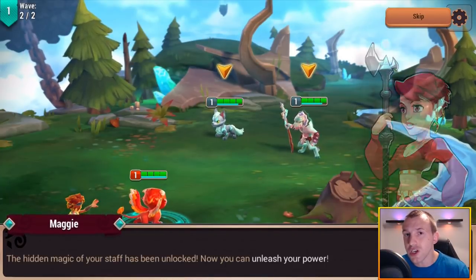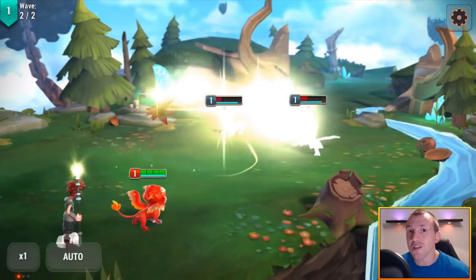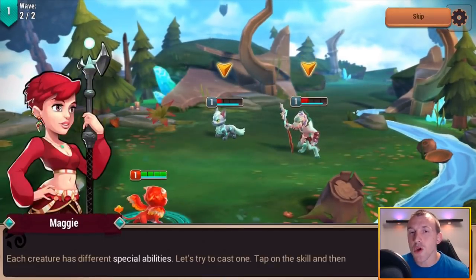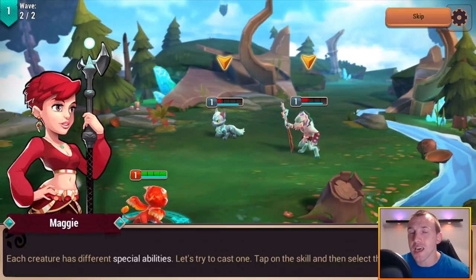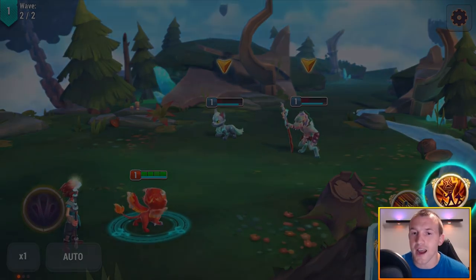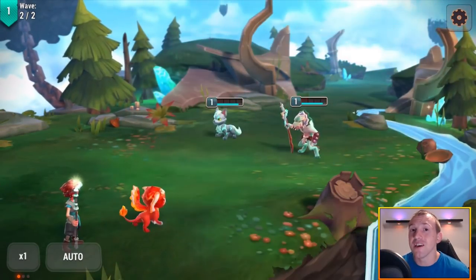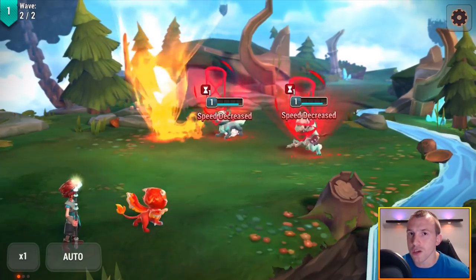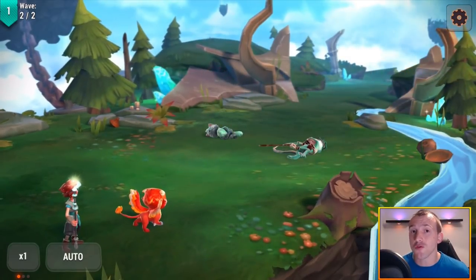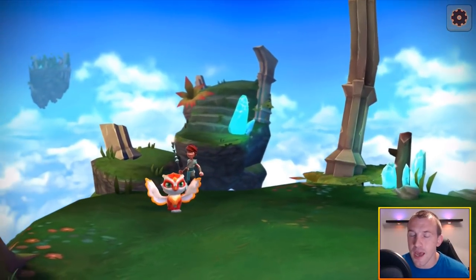You will be able to get more creatures yourself as well. That's where the strategy comes into this game — you can really pull together a team and also upgrade your monsters. All of your creatures can be specialized exactly how you want. You have preset teams as well; you can choose whatever you want and easily flip between them.